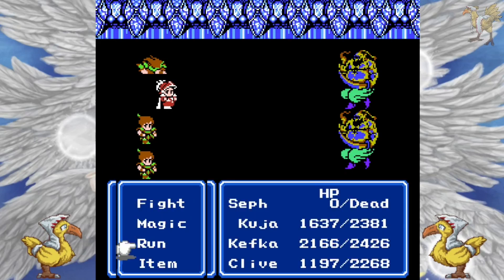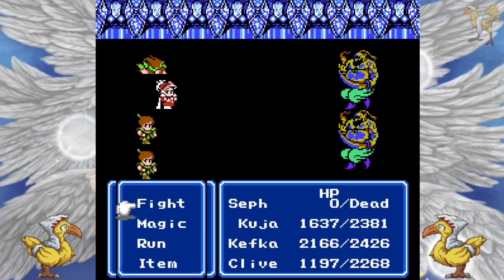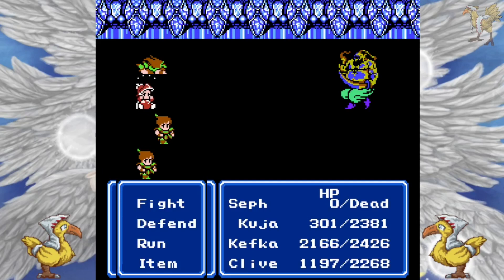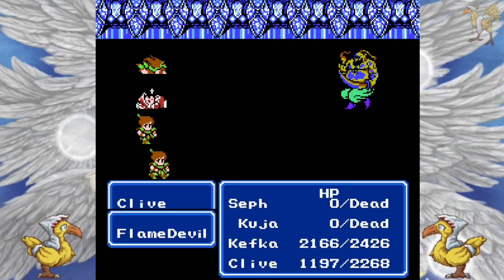I can't use the life spell. I have five phoenix downs. That is just absolutely horrendous how much worse the bump up in enemy difficulty is between this dungeon and the previous dungeon. If you're playing this casually, you wouldn't have the issue that I currently have, which is not having armor. I'm literally still rocking a leather helmet on Sephiroth. Two people dead.